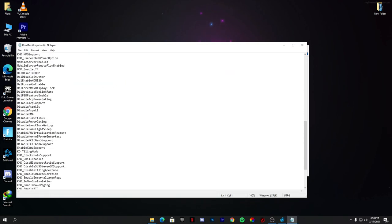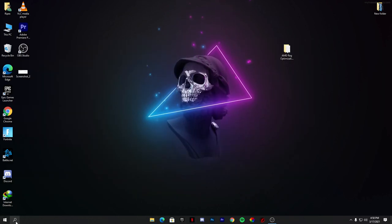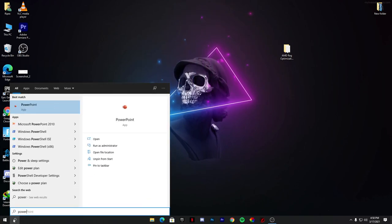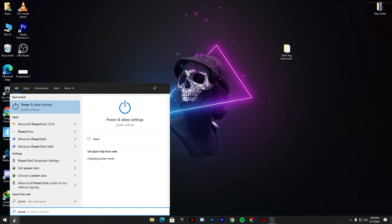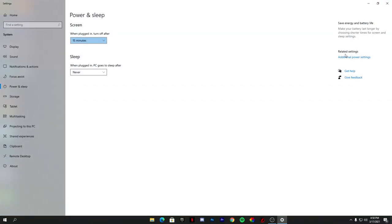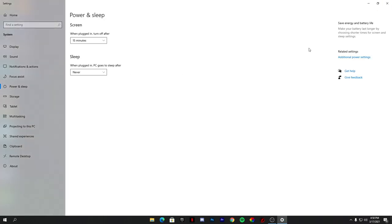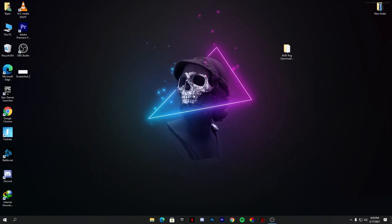Now we are going to create a power plan. Go to the Windows search and type 'power and sleep settings,' then go to additional power settings. Set it to High Performance and close the window.